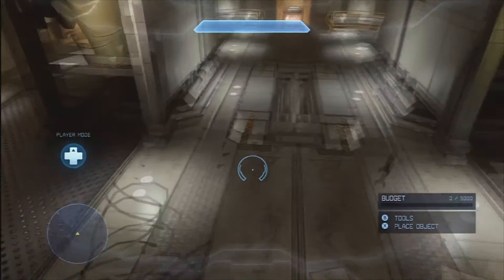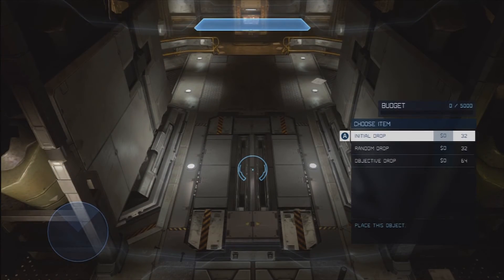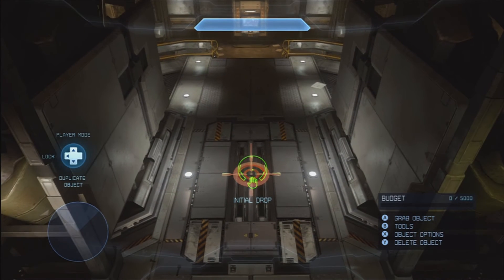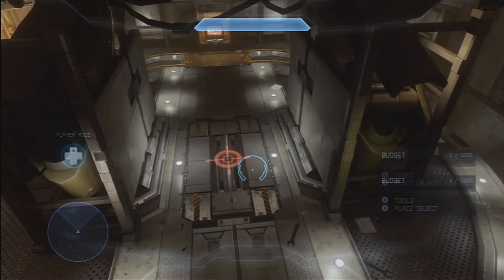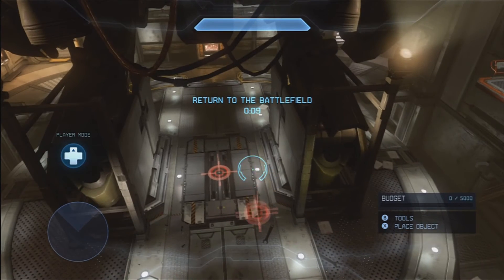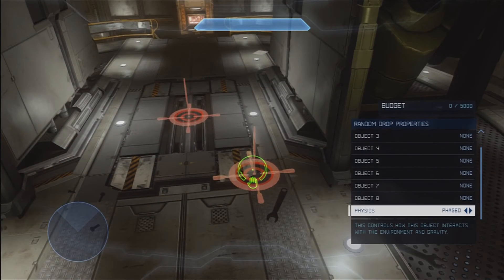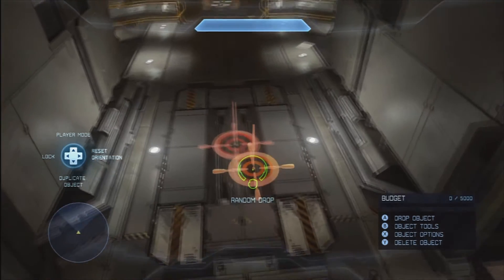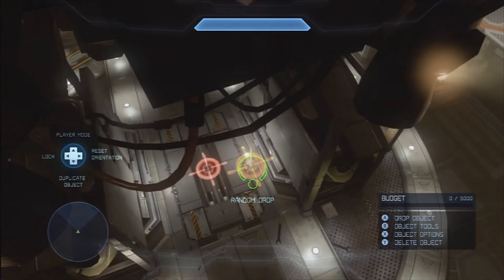So to set this up, go into Forge, go down into ordnance, and select the initial drop. This is the first one that spawns right at the start of the game — just change it to a rocket launcher. Now place the first random drop, just drop it on the ground to line it up, then change the physics to phase and make sure it's got a rocket launcher in there as well. Then just slide it directly on top of the initial drop.